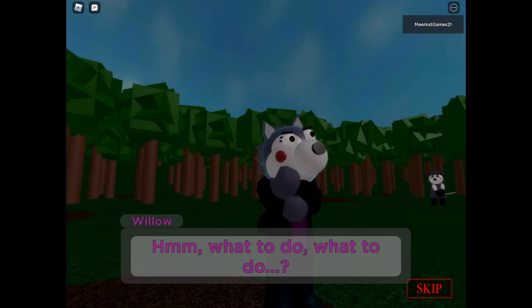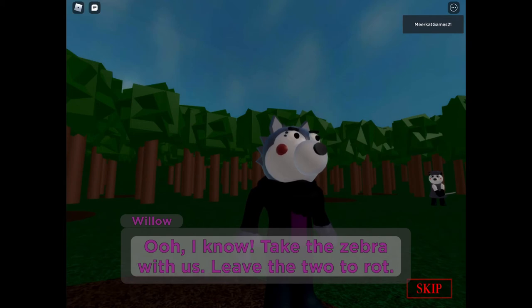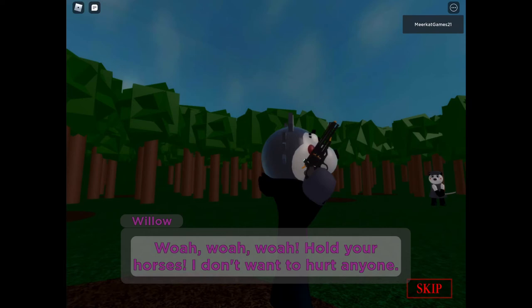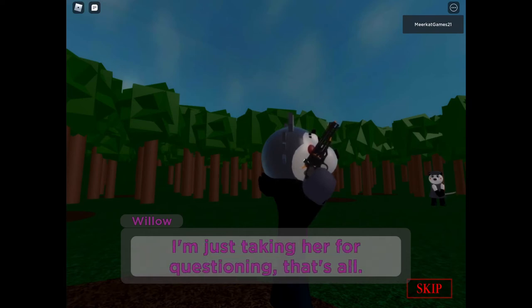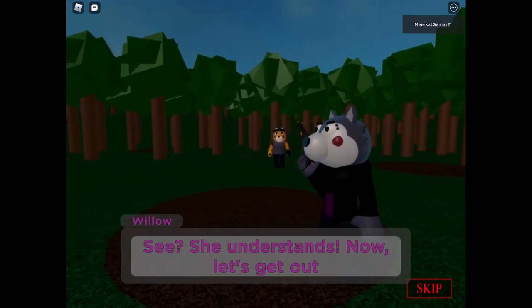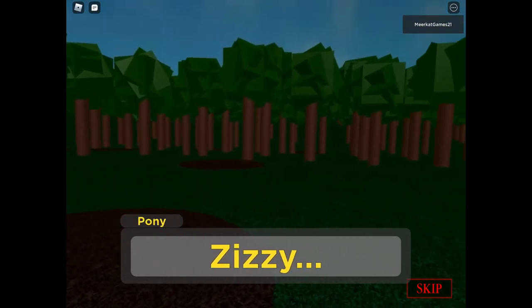What to do, what to do... Oh, I know — take the zebra with us, leave the tutor up. No, leave her alone! Whoa whoa whoa, hold your horses — I don't want to hurt anyone. I'm just taking her for questioning, that's all. It's okay, Pony — I'll stay safe and come back, I promise. See, she understands. Now let's get out of here. Zizzy!